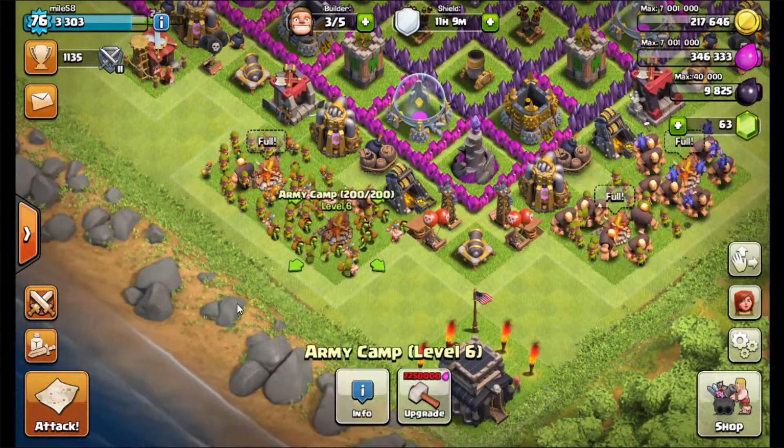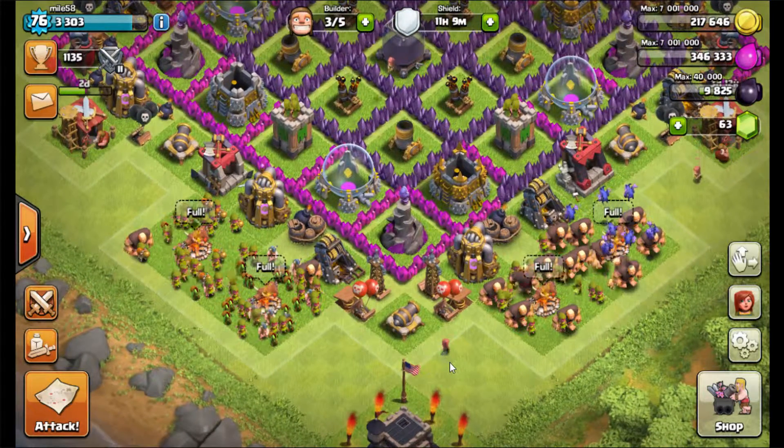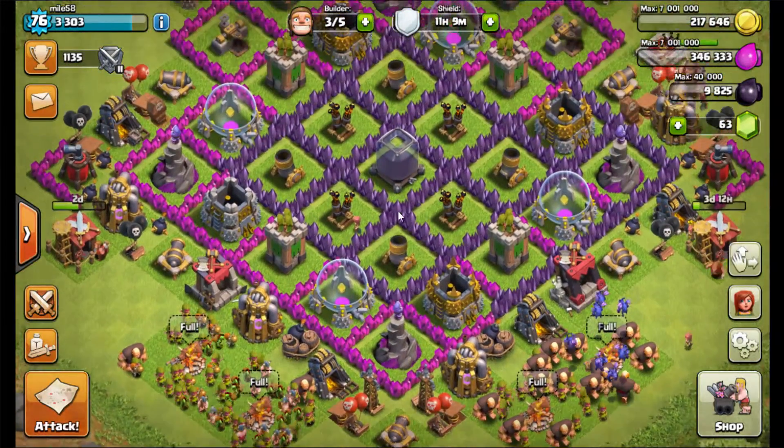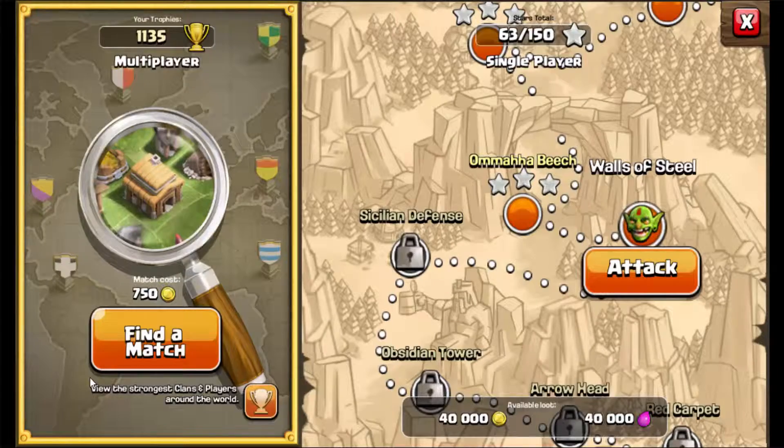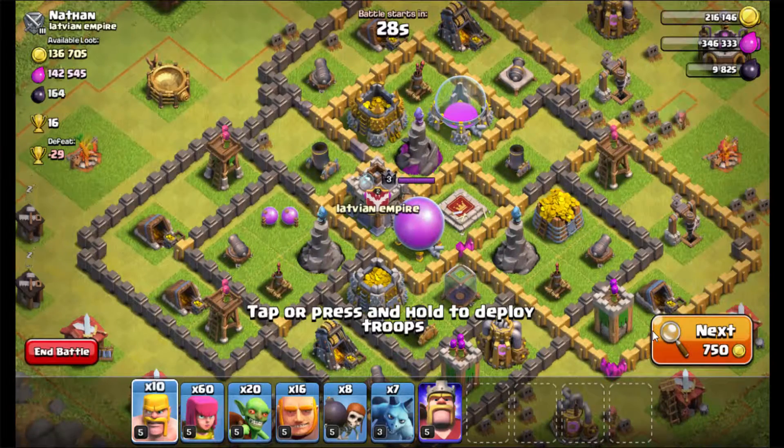I do have a level 5 Barbarian King, so I have the special attack. I am going to max this out before I go into Town Hall 10, though, so it's going to take a long time, but I'm going to do it. I just wanted to show you guys a quick attack with my army — this army is pending a change. I want to hear your suggestions for what I should have as a different army — leave them in the description!